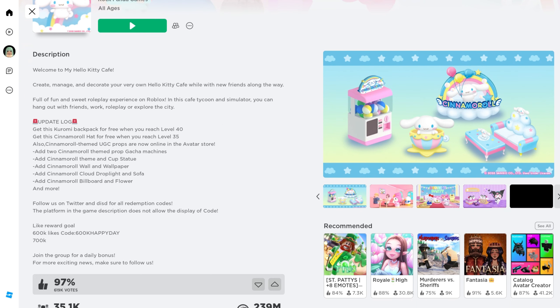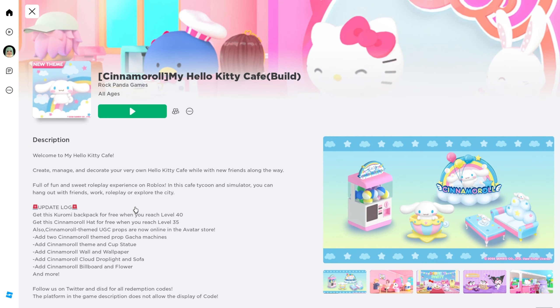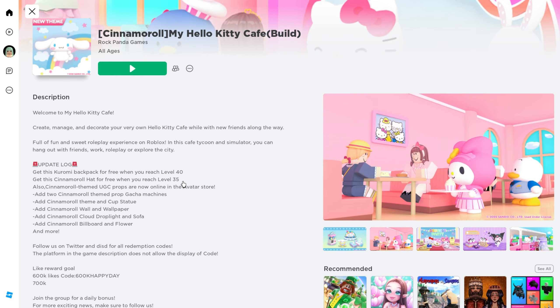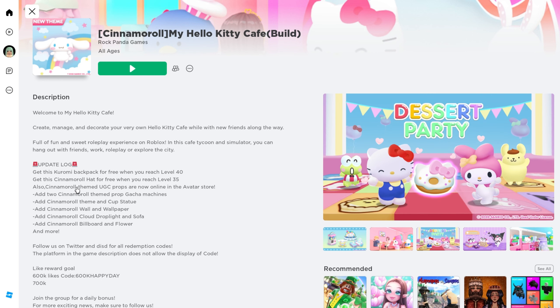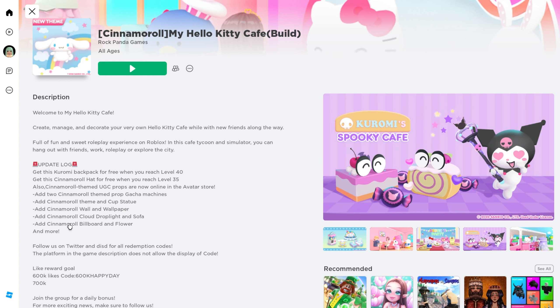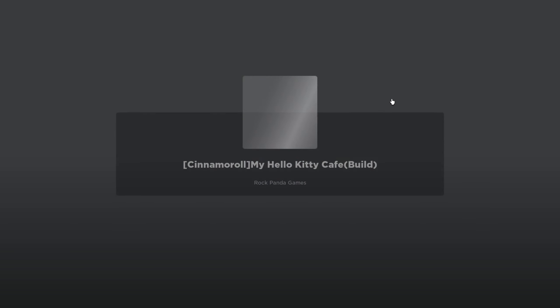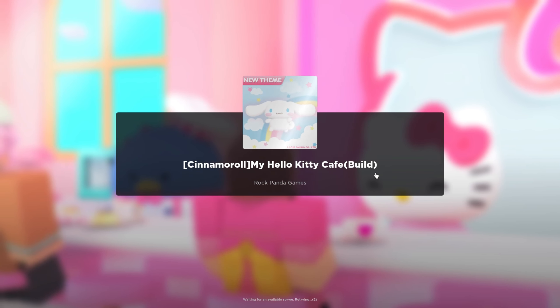You can get a free Kuromi backpack when you reach level 40, and then the UGC item we're trying to get right now is the Cinnamon Roll hat when we reach level 35. I'm on level 34 right now, so I'm gonna try — so excited to check it out, let's go!